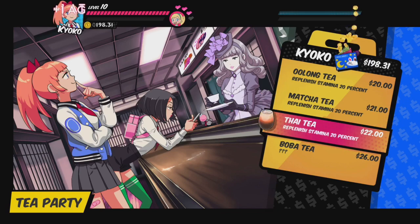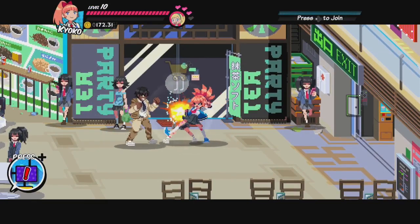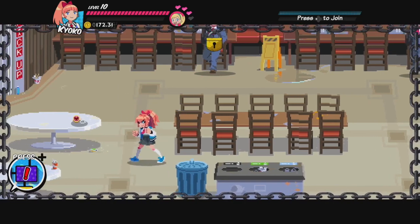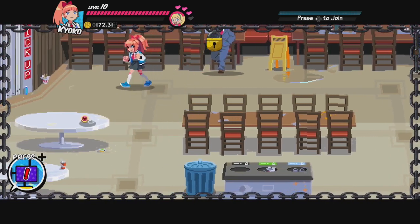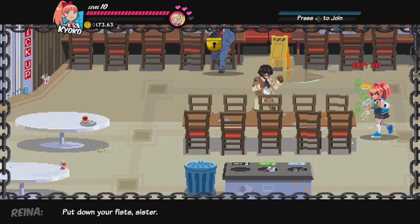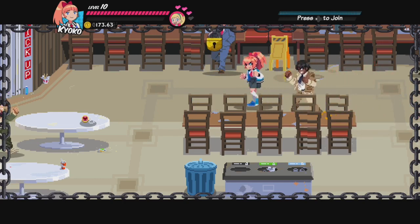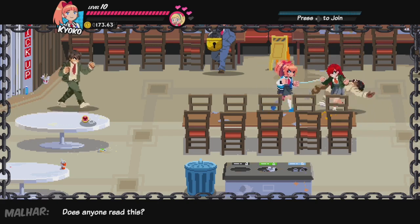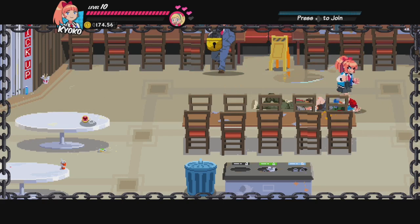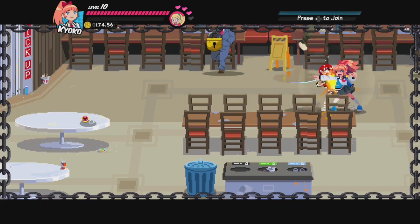We're actually doing pretty good on money here. We've got another fight. We're actually doing pretty good on money so I'll splurge a bit and buy us a new move. It's actually a good idea to not hold on to too much money, especially when you're going into a boss fight. If you die, you lose a huge chunk of your money — like 30-40% of it just down the drain. So don't hoard your money; spend it until there's nothing left to spend it on.